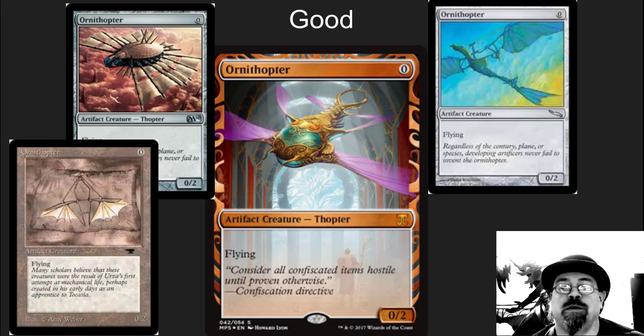Ornithopter. Super happy to see this in here. This is not going to be the most expensive, but it's a classic card. I remember opening packs and packs of Antiquities and getting these and going, this is a terrible card — and then Affinity became a deck and it was an awesome card. This is really, really pretty. The Masterpiece version is just incredible here. I like it a lot.